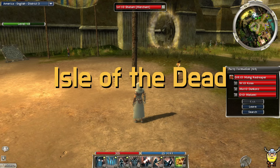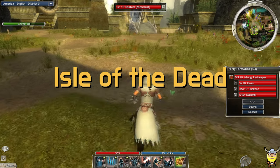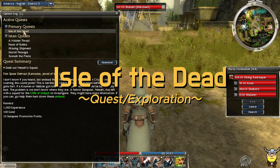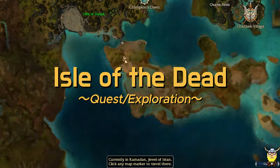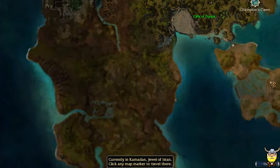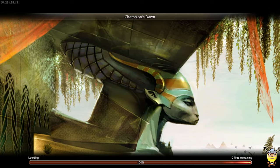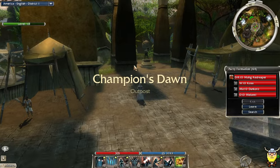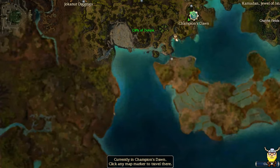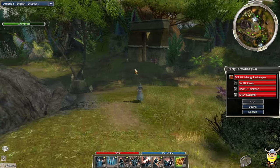Welcome back to our Guild Wars 1 playthrough in Nightfall. We're with our Dervish, level 10 now, and we are continuing on our primary quest, Isle of the Dead. If I remember correctly, once we get to the next area, we're about to open up Nightfall a little bit more — we're gonna get a party size of eight — and hopefully get to the final mission of Istan today.